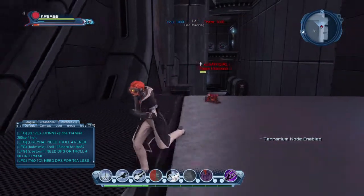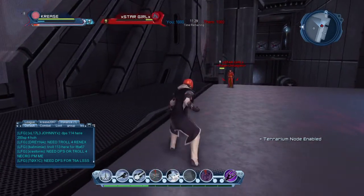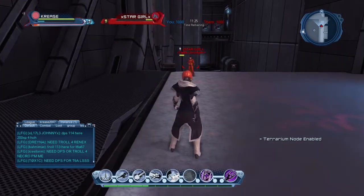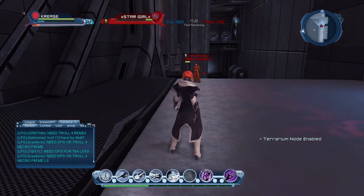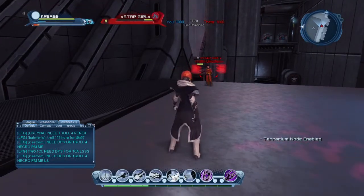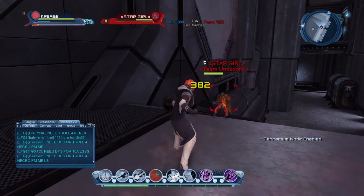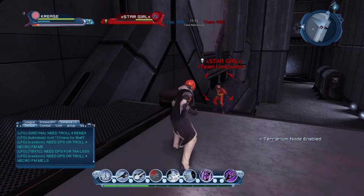This is a power that pretty much all the lantern characters and Kryptonian characters have, where you're out at range — not too far — and it will bring you right in close and knock your opponent to the ground.